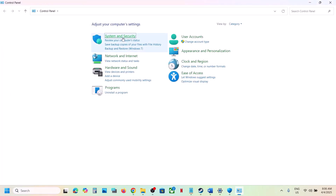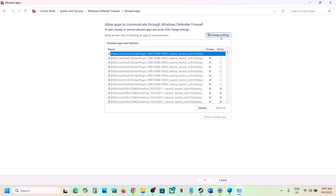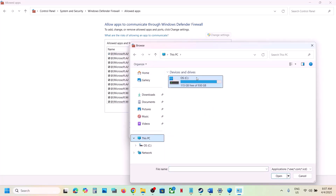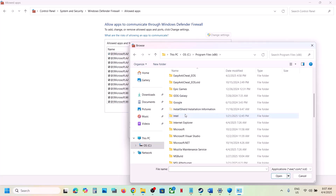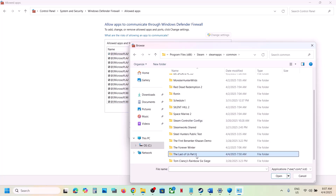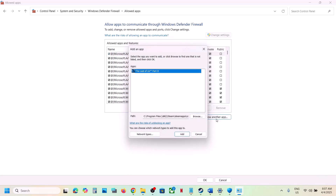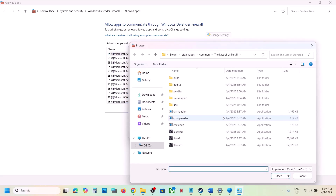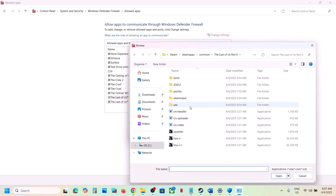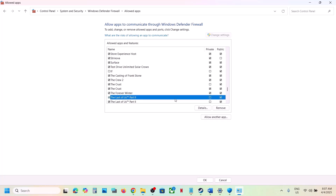Next, type Control Panel in the Windows search box. Go to Control Panel, System and Security, Windows Defender Firewall, then click Allow an App or Feature Through Windows Defender Firewall. Click Change Settings, then Allow Another App, click Browse, go to the game installation folder, open the Steam folder, SteamApps folder, Common folder, then the game folder, and select each exe file one by one — add the launcher, then each game exe file. Click Add after each one.